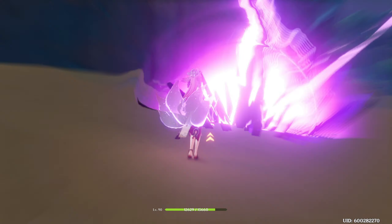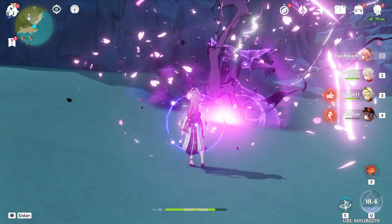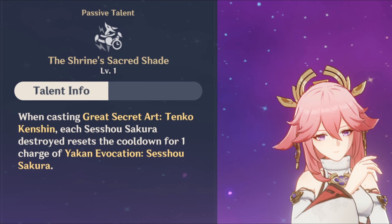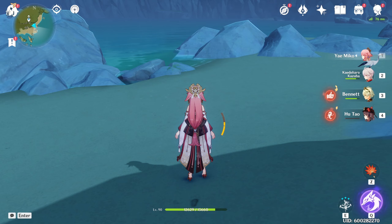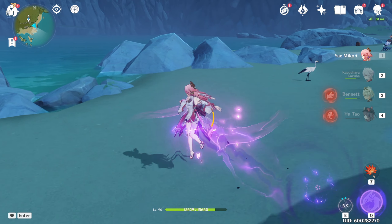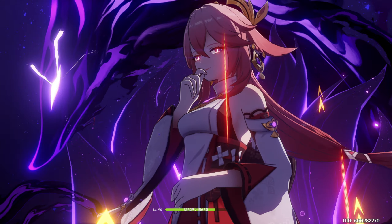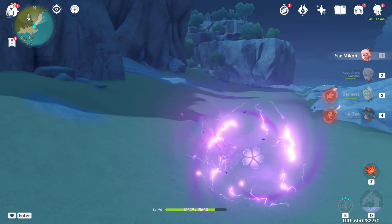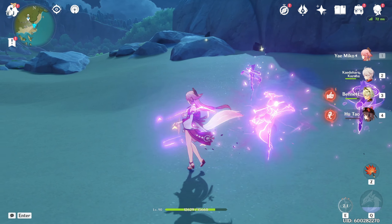You might think the burst isn't optimal because you're sacrificing your totems — but for her next passive skill, every totem that is destroyed gets its cooldown reset. That means right after using your burst, you can replace all totems back on the field. Never be scared to use your burst, and always make sure you have three totems on the field before using it for the most optimal rotation and damage.